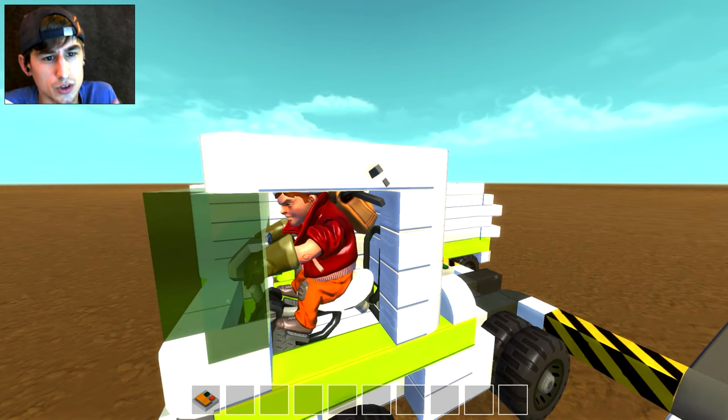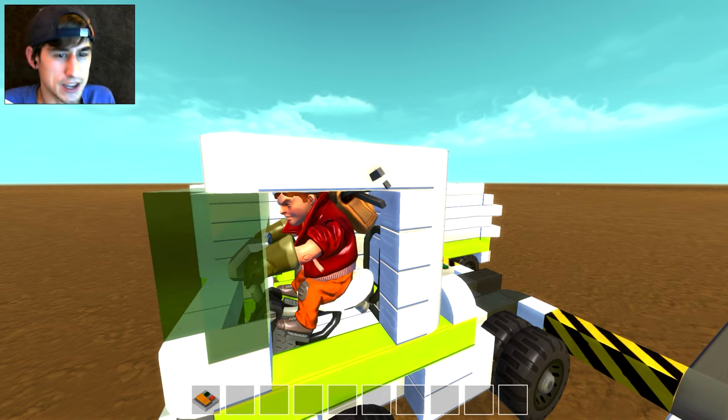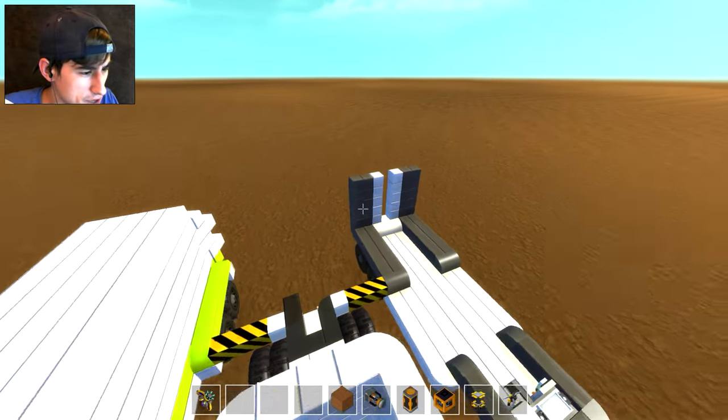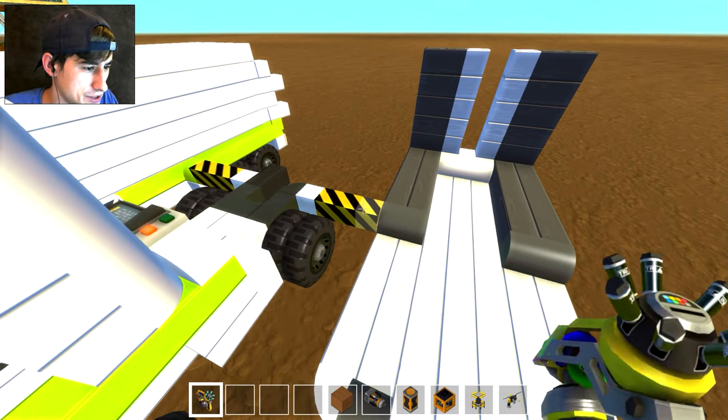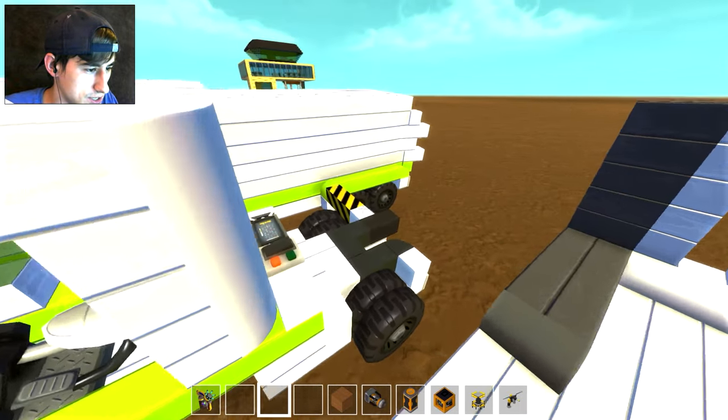You had the ramp module and the ramp module is pretty good, but when you get to the top of the ramp module the trailer always seemed to pop off the 18-wheeler. So now we've got the 18-wheeler and it has been changed a little bit — there are now two trailers. The second trailer is a flatbed trailer.